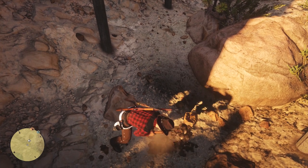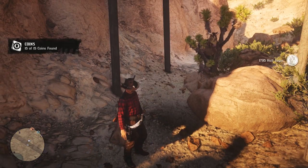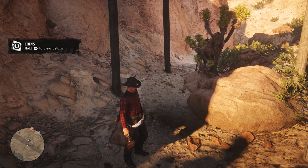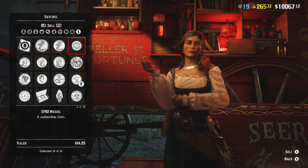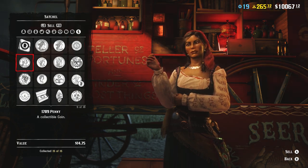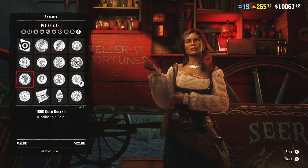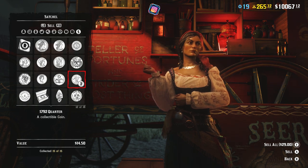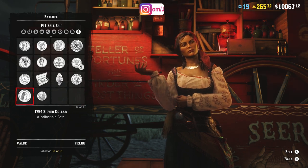Completing the set also gives you a lot of great rewards. When I handed in the completed set, I got 1500 XP, which ranked up the Wheeler, Rawson and Co. Club, ranked up my character, and also ranked up the Collector role. On top of that, you also get around 100 to 150 XP every time you dig up one of the coins, so you're earning XP throughout the whole process.